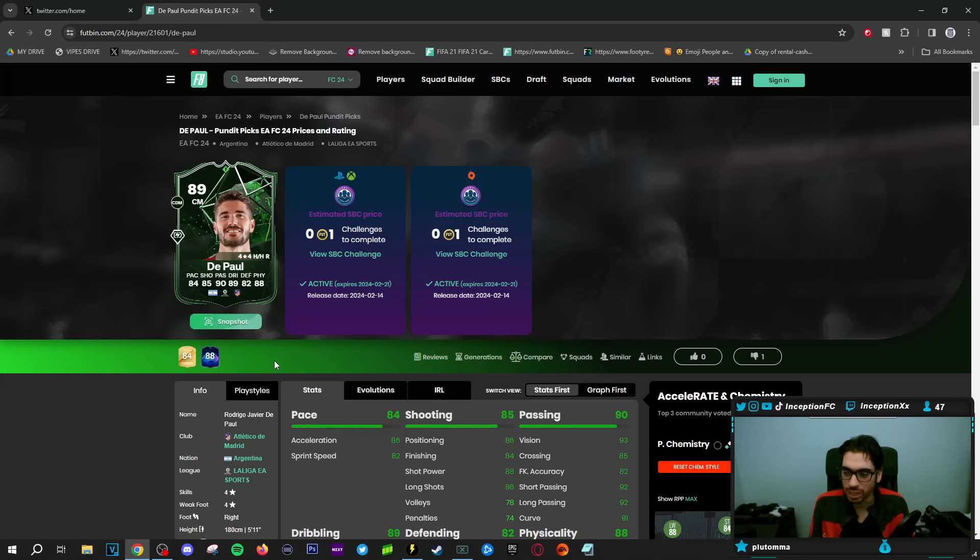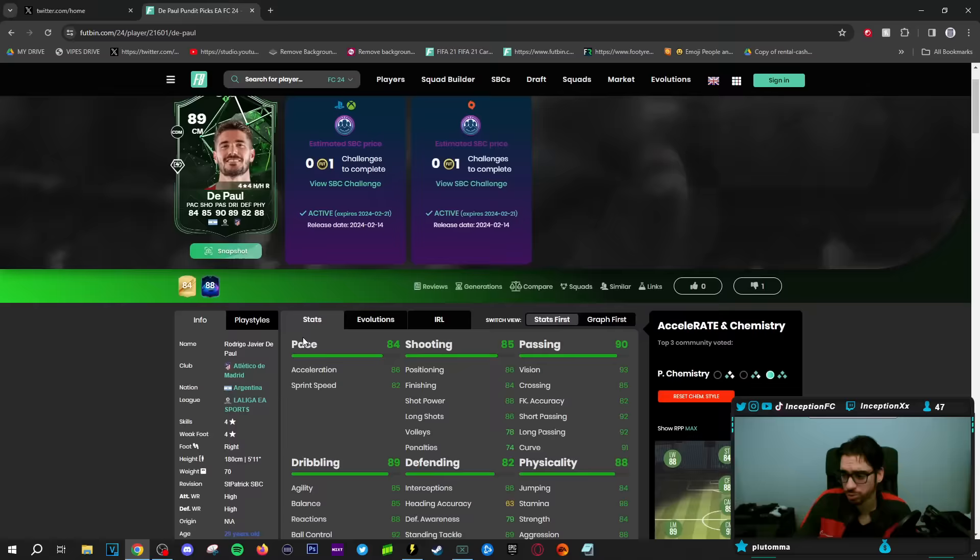They usually release really trash cards for these — they're really trash. You have to wait for an evolution like Gordon and stuff. Gordon's not trash, but it's not a card you're going to use for a long period of time, even with the evolution. But this DePaul card, they actually gave him some significant upgrades that could make him a good SBC.